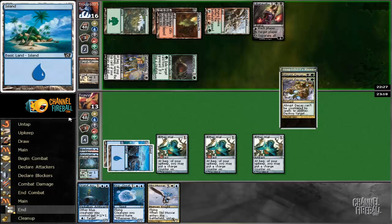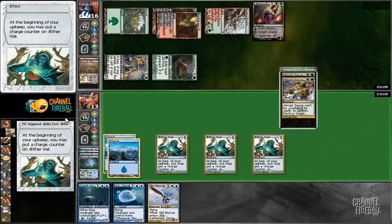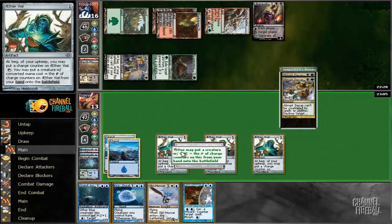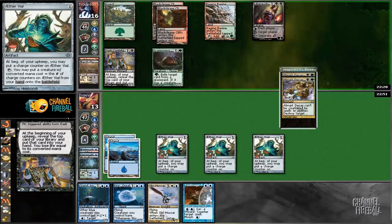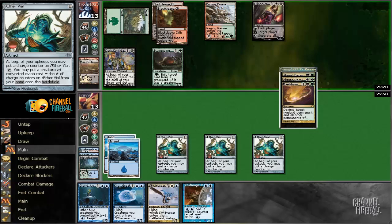Kira, the Great Glass-Spinner is going to — oh whoa, okay. Maybe we should have kept the land so we could play Grand Architect, or maybe not spent it a while back. I'll pass the turn. Maelstrom Pulse — okay, we can actually counter it with Void Mage Prodigy. But the situation is dire for sure. All in on Sower pretty much.